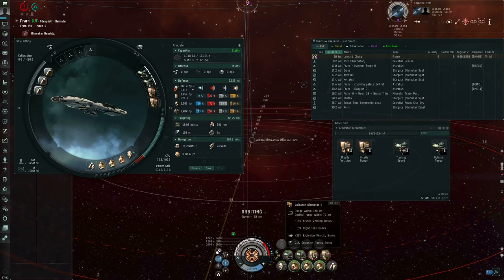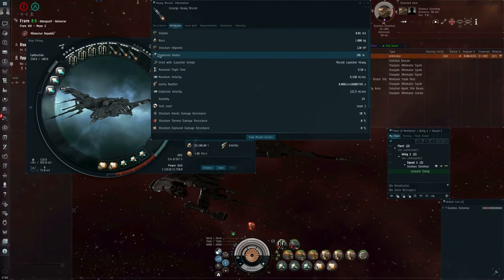This is where the guidance disruptors come in. The guidance disruptors will interfere with an enemy's missile systems. They will reduce the explosion radius and explosion velocity. They can also reduce the missile's flight time and missile velocity. These things can be scripted. If I leave it unscripted and activate this, it's going to do a little of everything.